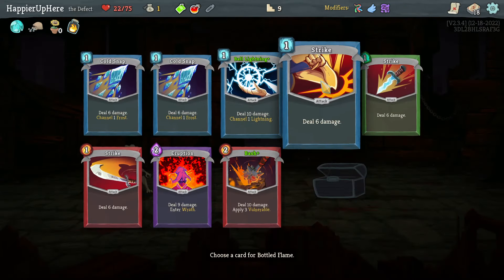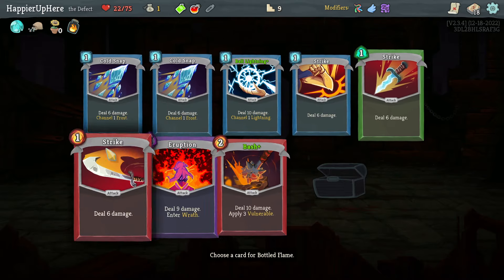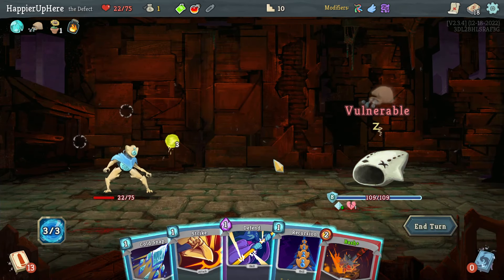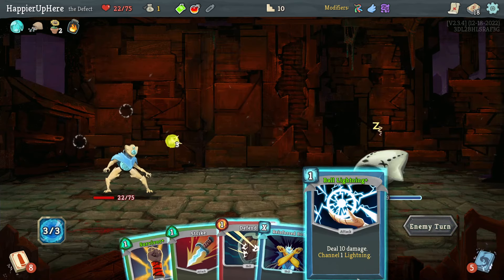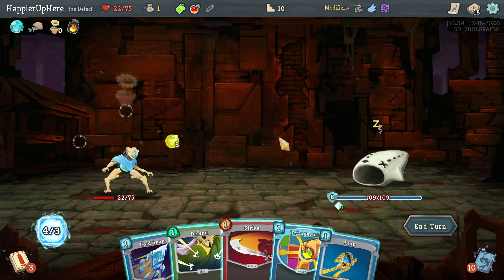I don't have anything amazing that I desperately need in my opening hand, but of these cards I think Cold Snap is the best because it allows me to get at least one Frost Orb. Unfortunately I can't play it here, so I'll wait — hoping to get Defragment. I didn't get it.